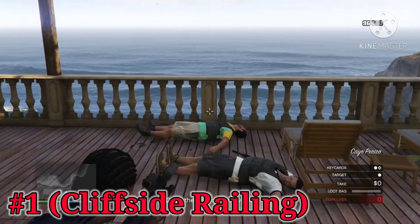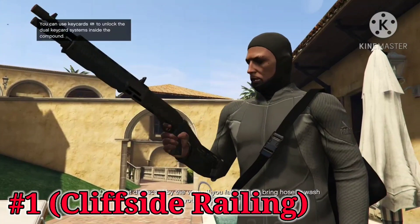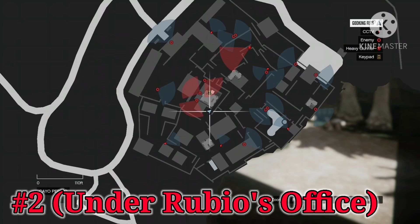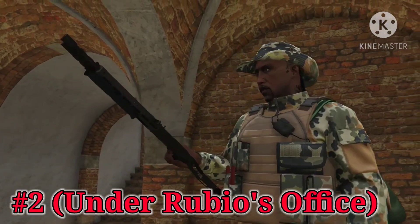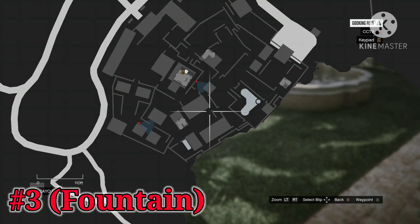The Combat Shotgun can only be found during the Cayo Perico Heist inside El Rubio's Compound. The first location is on the southernmost side of the cliffside, leaning up against a railing. The second location is just beneath the catwalk that circles El Rubio's office. It's on the ground floor — some videos suggest it might be up against the wall of Rubio's office on the outside, but this is the real location, as low as you can go without being inside the basement.